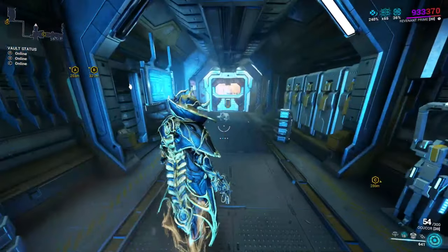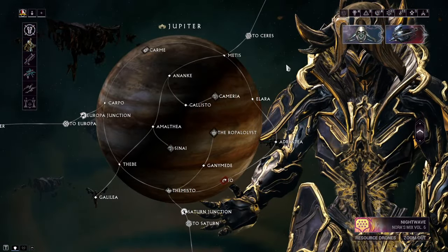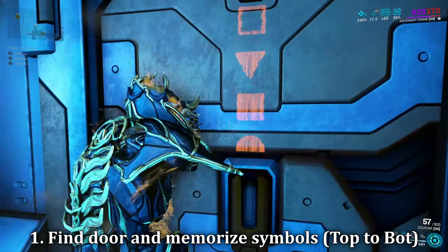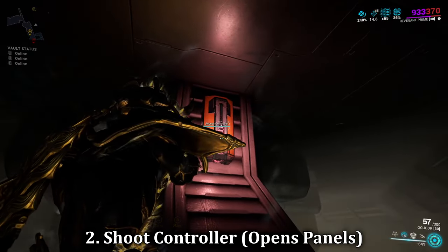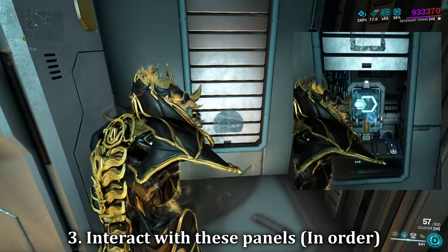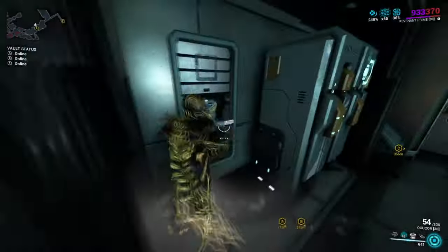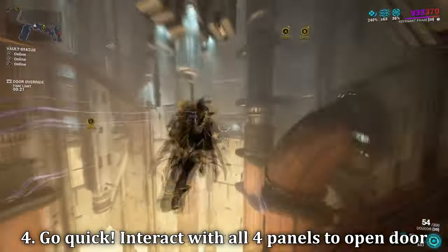Number 1: Secret Doors. Certain tilesets within Warframe hold secrets and rewards to those who pay attention. On the planet Jupiter, for example, you can find four symbols on a specific door which can be opened if the right conditions are met. Searching around, you can find an access controller to shoot and break open. When doing so, this opens panels on the wall that are always nearby the secret door. By interacting with all four panels within a quick time limit, you'll be able to open the door and see what's inside.